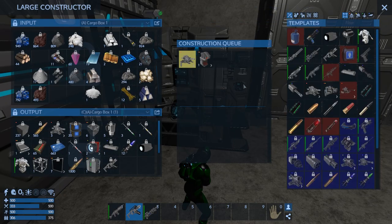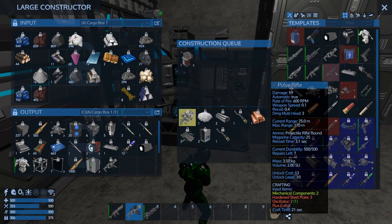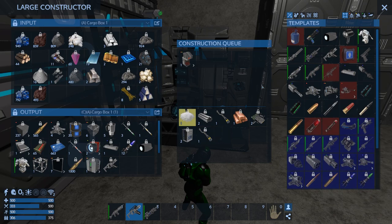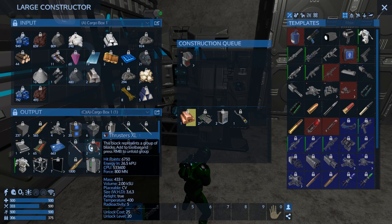I can make a pulse rifle, but I need hard and steel plate, oscillator, flux coil. Unfortunately we do not have the mats.